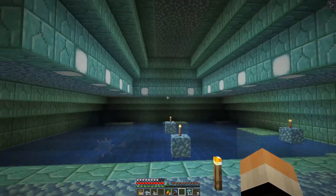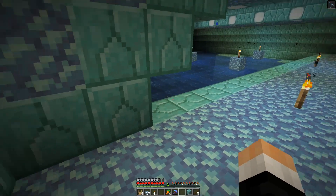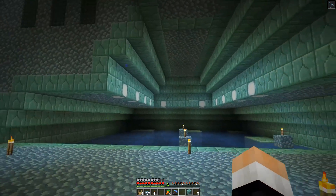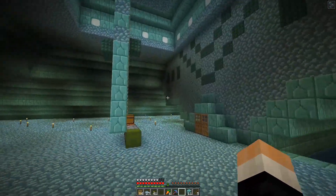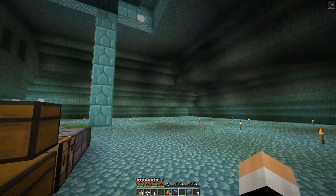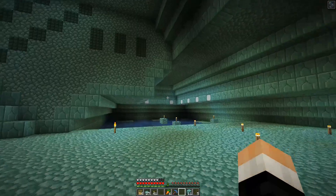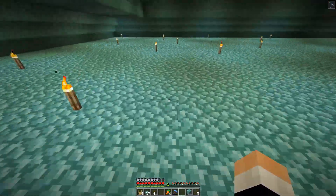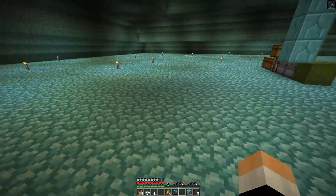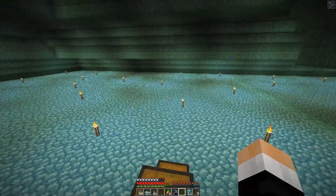Guardians have an AI where they sink when they're not swimming, so what I'm thinking is to turn these areas into spawning pads — the sides and the back wall — so you're kind of inside a weird aquarium. Then they spawn, drop down into an underwater system, get pushed into a bubble column, go up, drop down, and into some type of chamber.